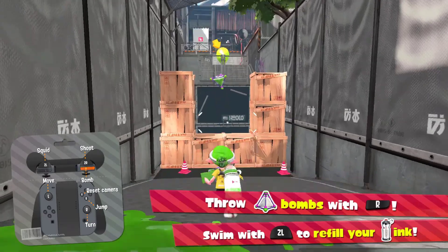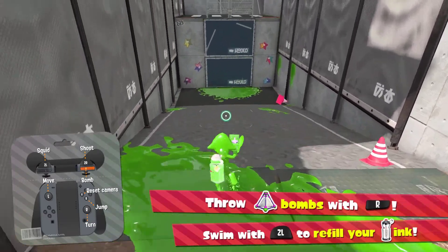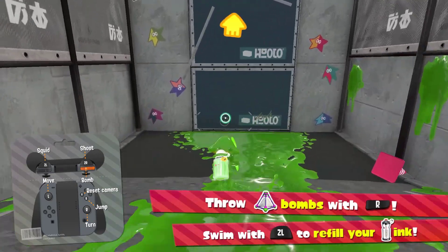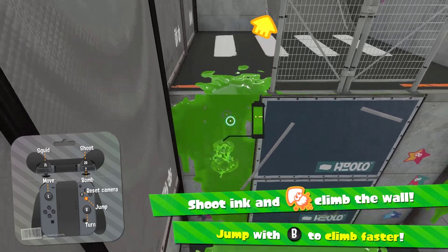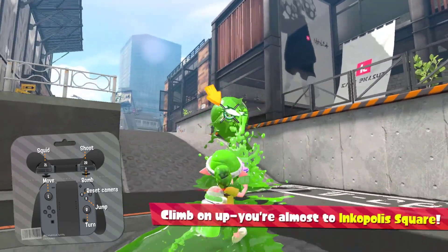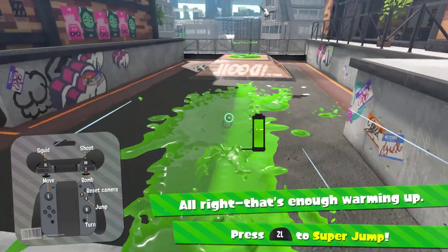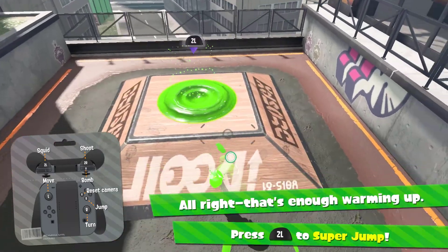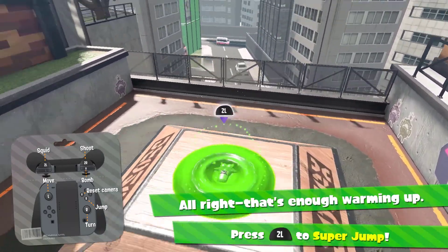That gauge on the ink tank shows how much ink a bomb will consume — throwing one takes a significant chunk out of your tank. After throwing a bomb, immediately go into squid form to refill, or you'll run out of ink quickly. Shoot ink and climb the wall; press B to climb faster. The tutorial is almost over — just up this hill and we'll make our way to Inkopolis Square.